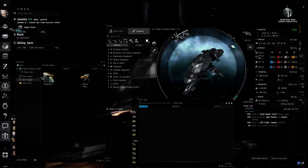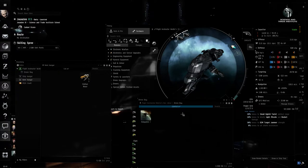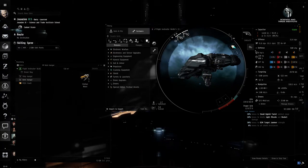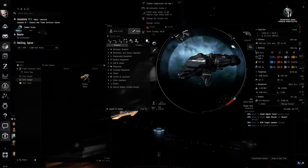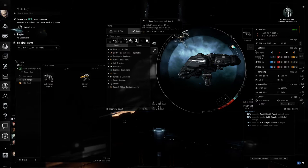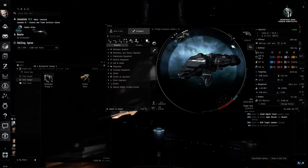Your drone bay works the same way — grab your drones from your hangar and drop them into your drone bay. Light drones are 5 m3. Now with charges and the weapon: without a charge, the gun has a natural fall-off range of 19 kilometers. Anything outside fall-off range won't get hurt. Anything inside fall-off but above optimal range will take damage but not maximum damage. Anything within optimal range can be hit with an alpha strike — your weapon plus the charge's full damage potential.